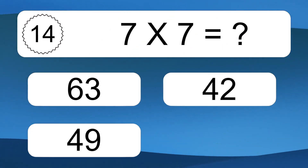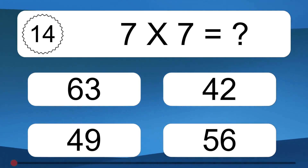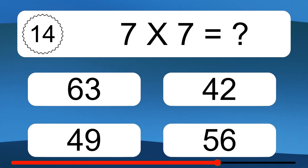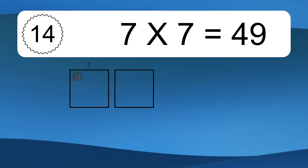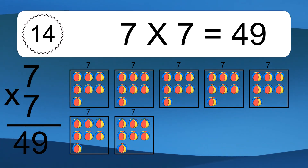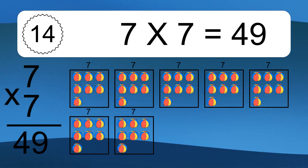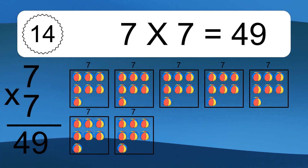7 times 7 equals what? 7 times 7 equals 49. We have 7 boxes, and each box has 7 colorful balls inside. If you count all the balls in all the boxes together, you will have 7 times 7 balls. This equals 49 balls.